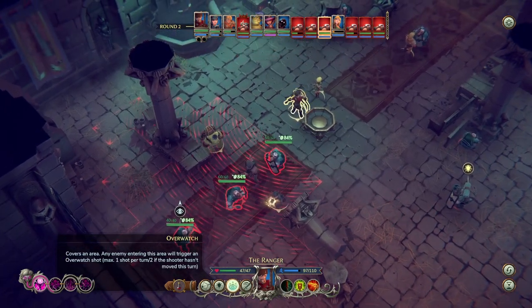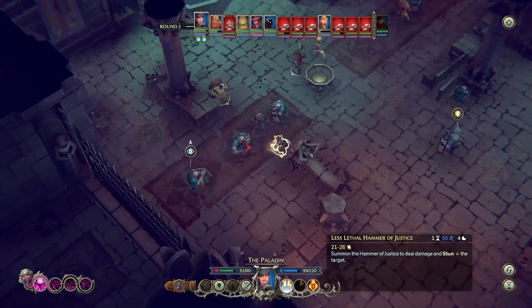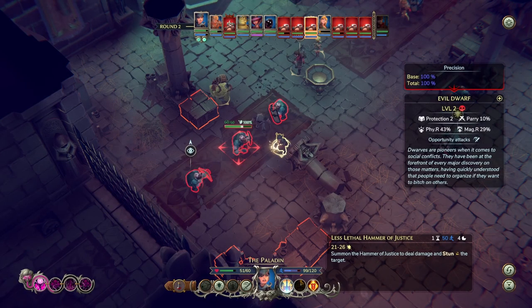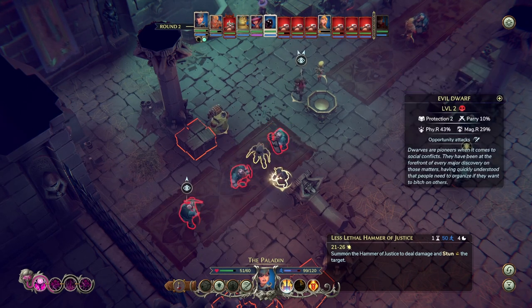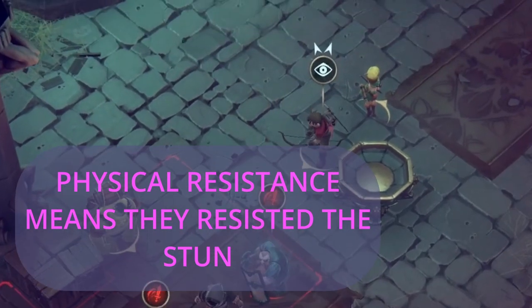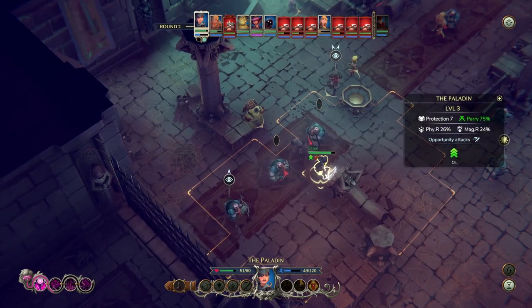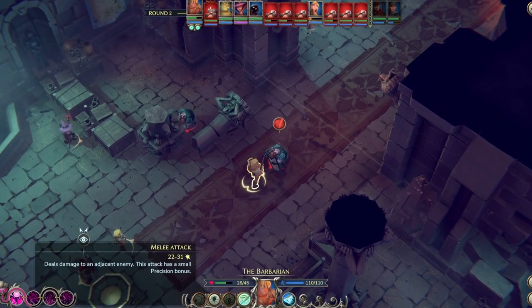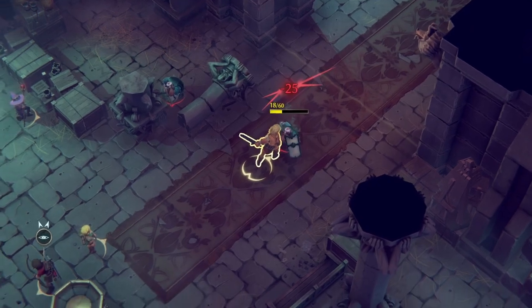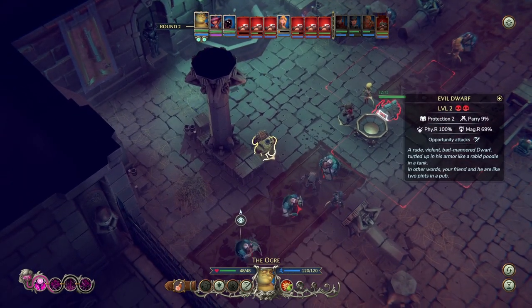We also have overwatch mode — we could set that up with our ranger, which would actually not be a terrible idea. Our paladin is definitely in danger. Let's see if we can stun someone — by attacking I don't think we'll trigger that overwatch, it's only triggered by moving. We're going to stun that lad. You basically get one movement and one attack, or you can double move and forego your action — just like in D&D 3.5 or 5th edition.